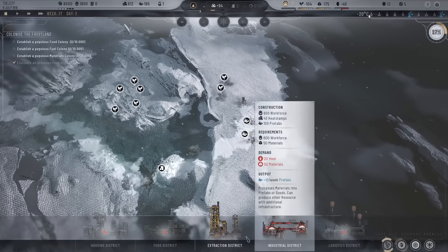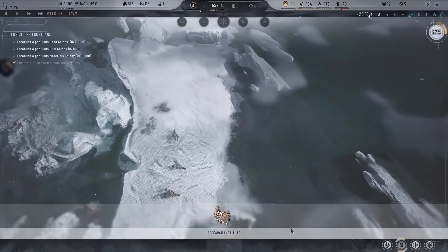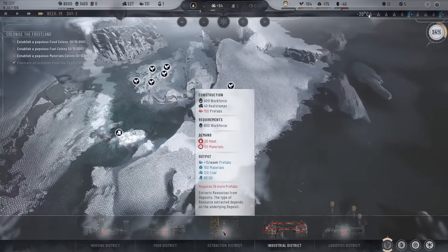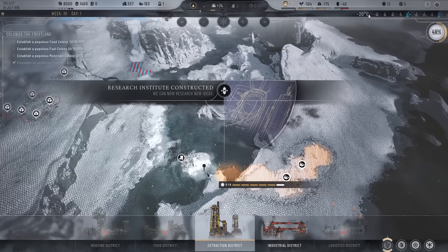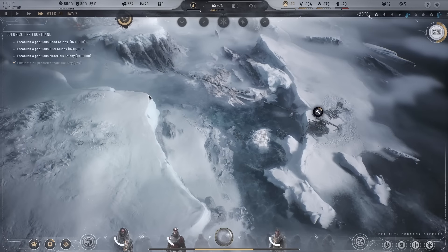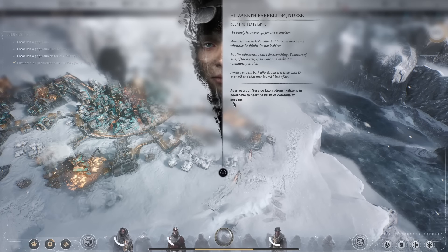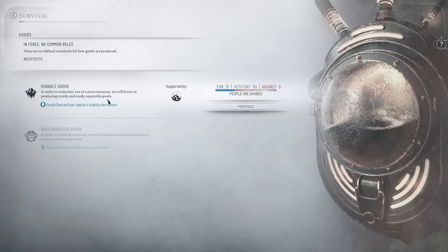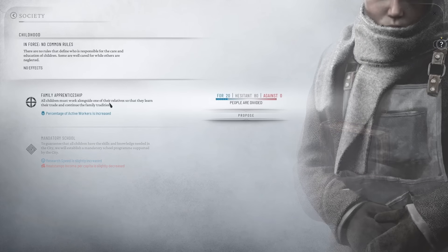We'll definitely get that built — 150 prefabs. I'm going to favor this extraction district first because it's really going to increase our prefab output and then we can build things a lot quicker. We still have a little bit of food stockpile as well as a result of service exemption. Now — mass produced goods. What we need to do about childhood — we do not want feral children, so let's do family apprenticeship.